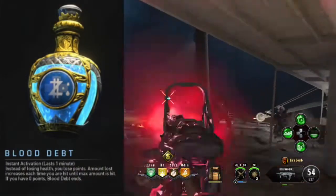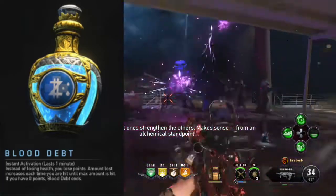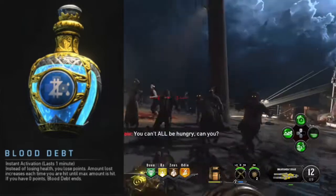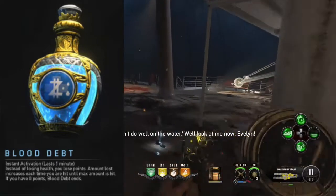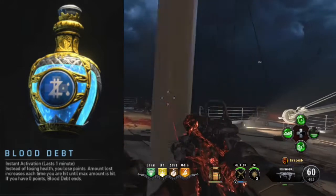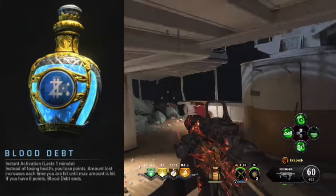Coming in at number 3 is Blood Debt. This one is generally not good because there's one elixir in the rare category that does a much better job. It basically protects you from going down and takes extra hits, but it sacrifices your points. You can see why this one's not really good, considering the other elixir in its very same class can beat it. It wastes points, so it's not really going to help you in the long run unless you're in really high rounds. And at that point, wouldn't you rather save those points in case you go down to buy stuff? It sounds good in practice, but it just fails in the execution. Definitely don't use this one.